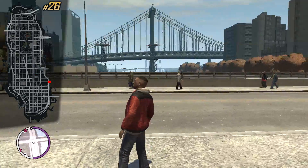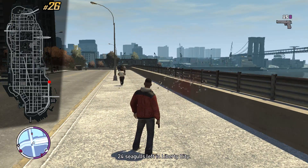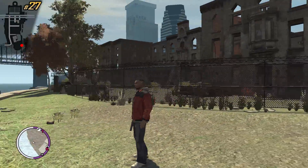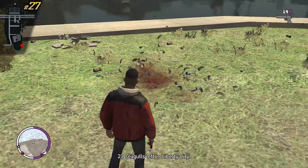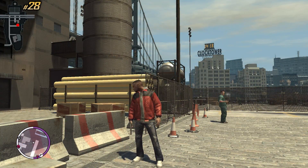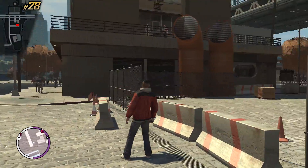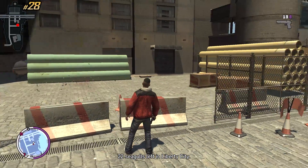On this bridge leading to Colony Island we have a seagull on the side of it. This is where Snowstorm, a very cool mission in GTA 4, happens — in this abandoned mansion. On the grass however we can find a seagull too. This is the last seagull on Colony Island — we can see the clock tower in the distance, and the seagull is in this fenced-in area with a bunch of pipes.